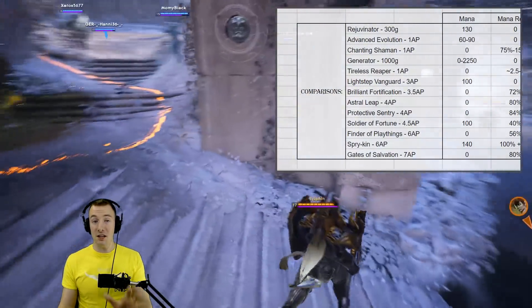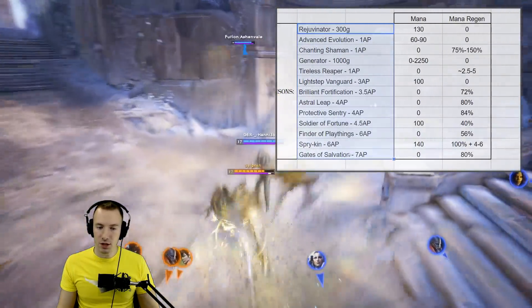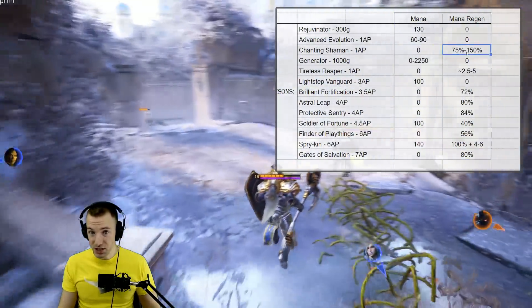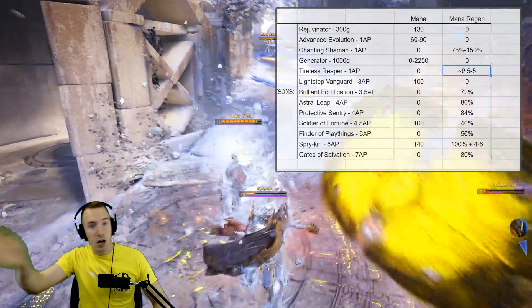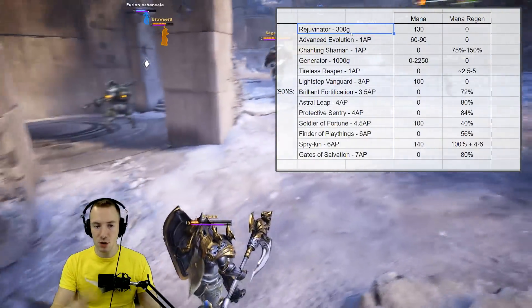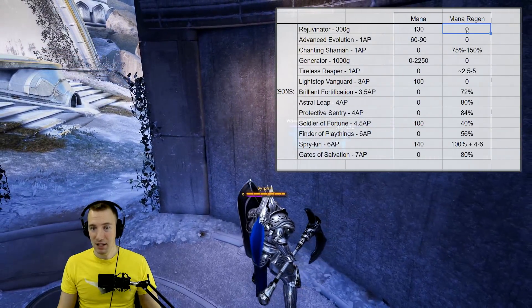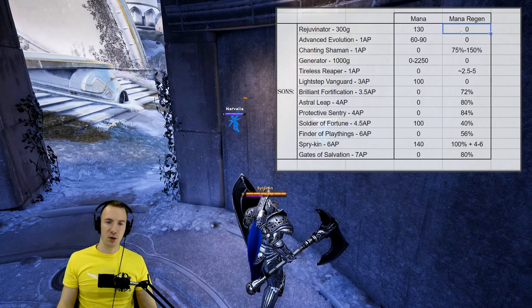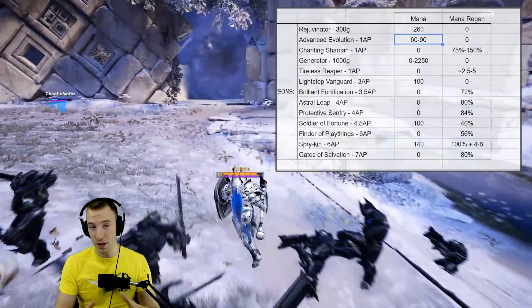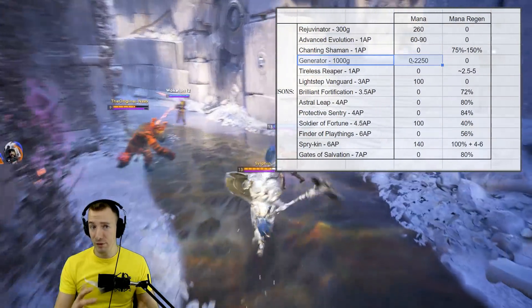Now looking at comparisons of Supply Sergeant to other cards gets quite interesting. Here are some various cards with their costs and what they give in mana and mana regen — which can either be a percentage multiplying your base mana, or a flat number added on top. Rejuvenator is straightforward: it gives 130 mana per use and with two charges that's 260. The two items that cost gold are very good — Rejuvenator's 260 mana in the early game is really quite strong.